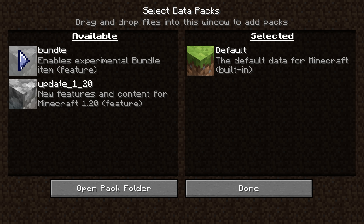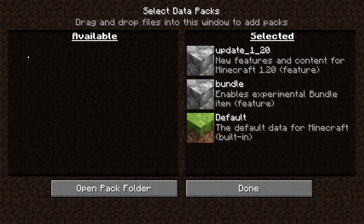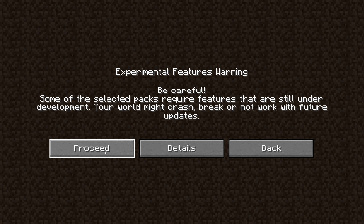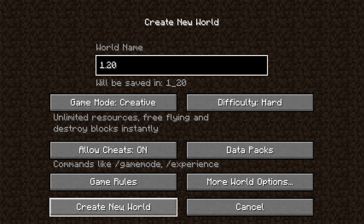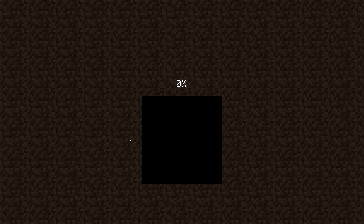When you're in these snapshots, there'll be available experimental features. They've now migrated Bundles to this page as well, but that's not required. What you want to do is press the arrow next to Update 1.20, and that'll move it over to the Selected Data Packs. Once you've done that, press Done, then press Proceed — they're letting you know you're working with features still under development. Press Proceed again, then press Create New World.